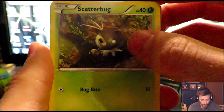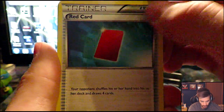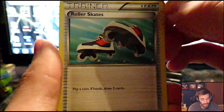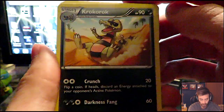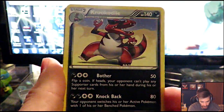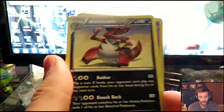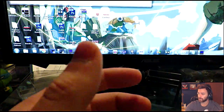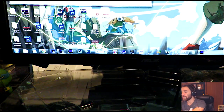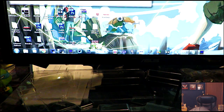From the X and Y pack we have Pangoro, Scatterbug — I really like the way these cards look — a Water Energy, Rhyhorn, Red Card, Roller Skates, a Krokorok — which makes sense since we got the Crookedile EX box — and Surskit as our reverse foil. Our rare in the pack is a Krookodile. That's really weird to get Krokorok and Krookodile in the same pack. Cards fell over — I hate when cards fall — but let's keep going.